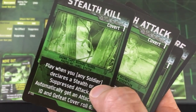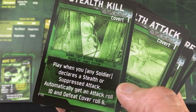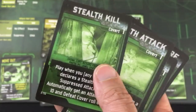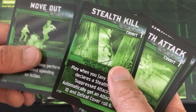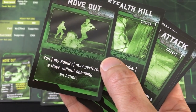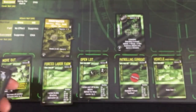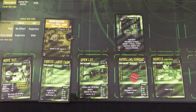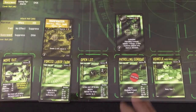Stealth Kill: play when you or any soldier with experience executes a close, stealth, or suppressed attack — automatically get an attack roll of ten and cover roll of six. Wish I could use that on my explosive rocket, but I can't. Move Out: you or any soldier may perform a move without spending an action — that can get us out of dodge potentially. But Santiago is going to use up his two actions again. Maybe I should have picked a different squad member. All right, so enemy turn.